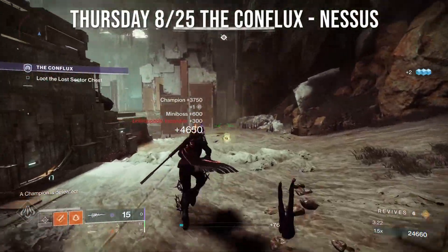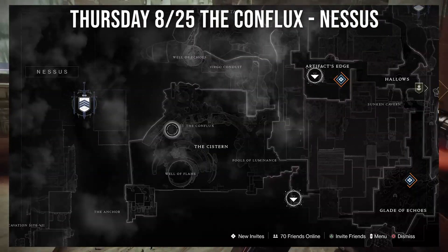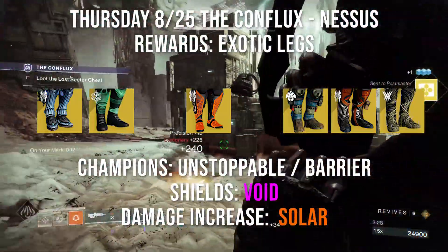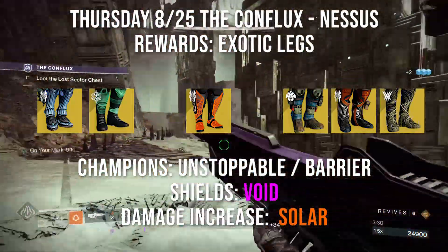Thursday August 25th you have the Conflux on Nessus. Just head to the Cistern to find this Lost Sector. The rewards today are Exotic Legs, so you have a chance to get any Exotic Legs including any of these.